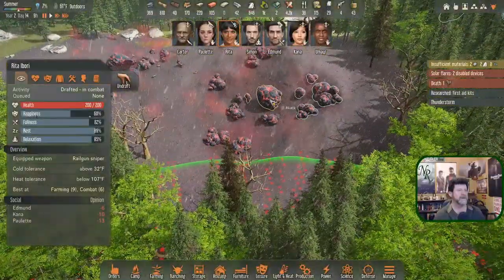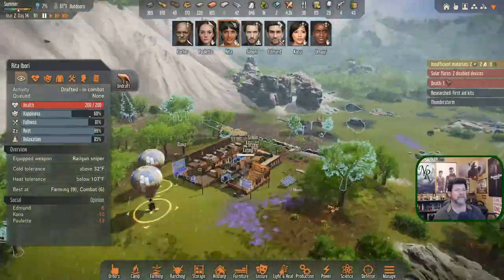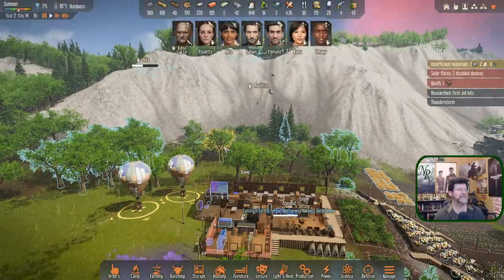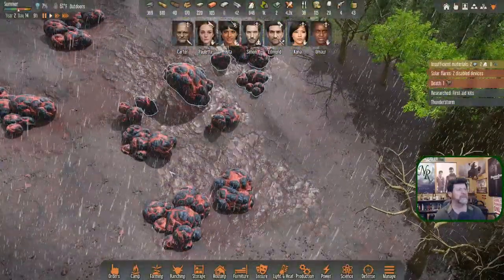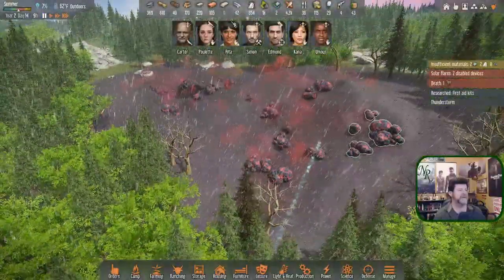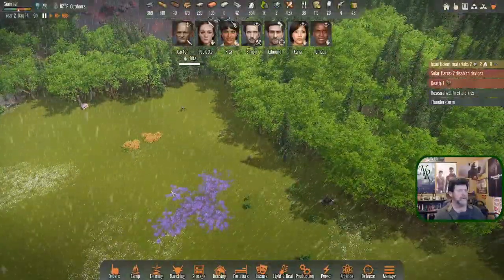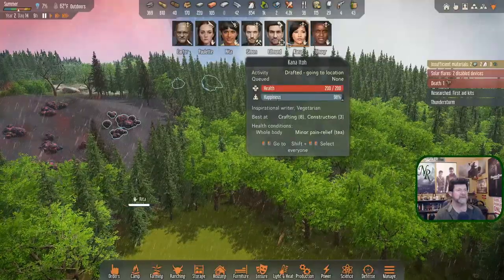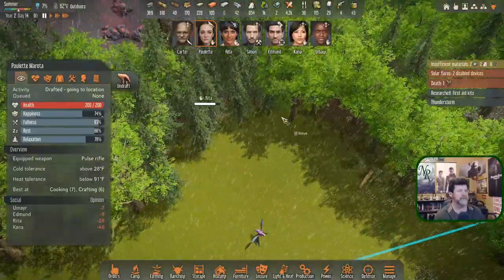We are spread out all over the place in a thunderstorm. If one of us gets hit, there's a good chance I won't even see it. Paulette, that's not a good place for you. Nothing's come out of there yet — boom, one more shot and that one's down. Unfortunately I can't have you hunt these guys by yourself. Who else is nearby? The rest are on their way. Paulette, let's put you over here in the trees — Rita's already here.